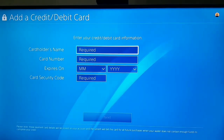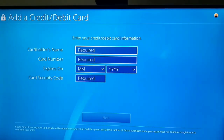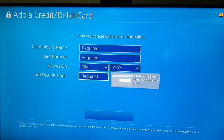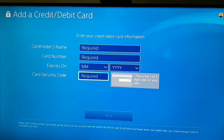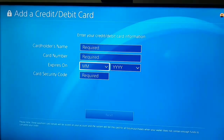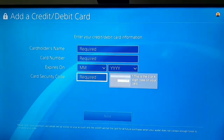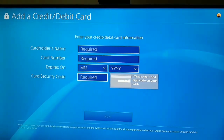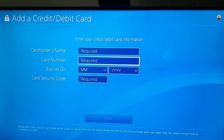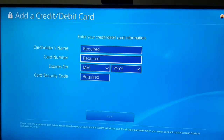Make sure to enter the right information here too. If you enter wrong information for your credit card — for example, wrong cardholder name, card number, expiration date, or card security code — you won't be able to add the card. This information is very important, so make sure to enter it correctly.